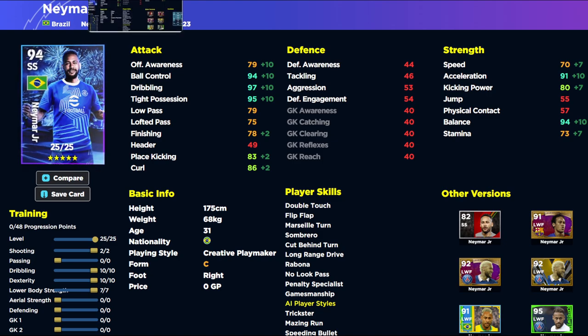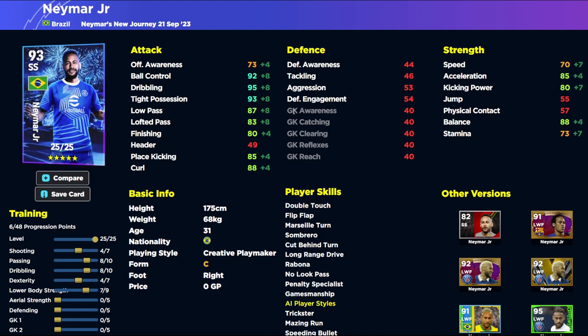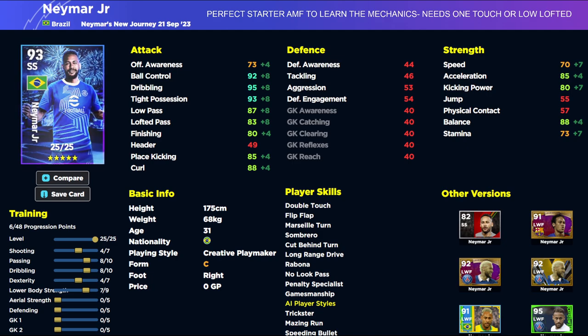I'll show you comparisons between him and a couple of the versions I have, which kind of makes the point - this card is really geared towards newcomers. This second build of Neymar is a nice build. The base I would recommend is eight into passing, eight into dribbling, seven into lower body, and four into dexterity to get acceleration up to 85 - but more importantly to get balance to 88. From there you can decide where you want to put the remaining points. For shooting, if you literally do not shoot with your attacking midfielder, do not waste any points there.